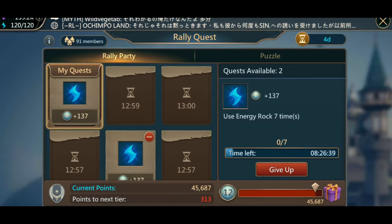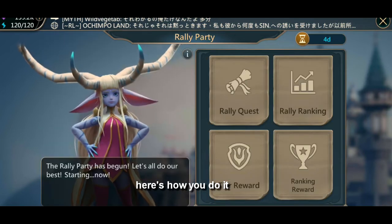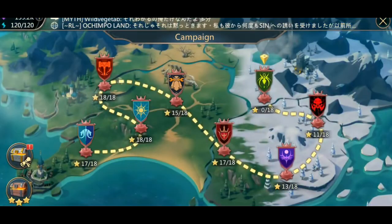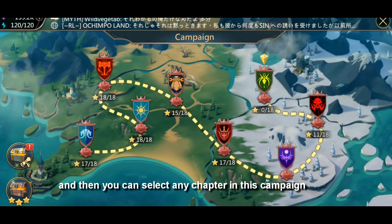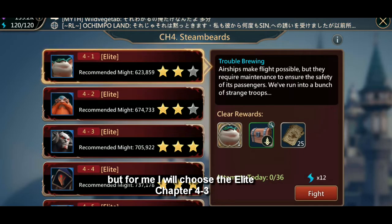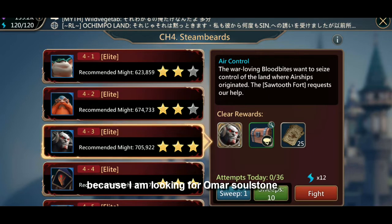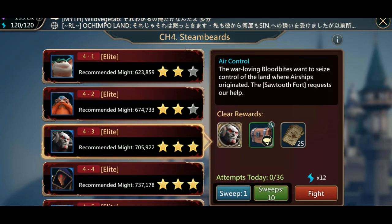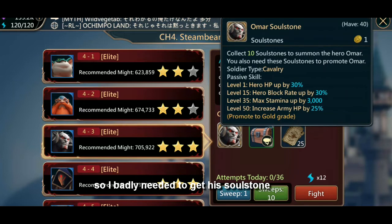Here's how you do it: go to the Campaign, then you can select any chapter. For me, I will choose Elite Chapter 4-3 because I am looking for Omar's soul stone — I am currently trying to upgrade Omar to gold grade, so I badly need to get his soul stone.